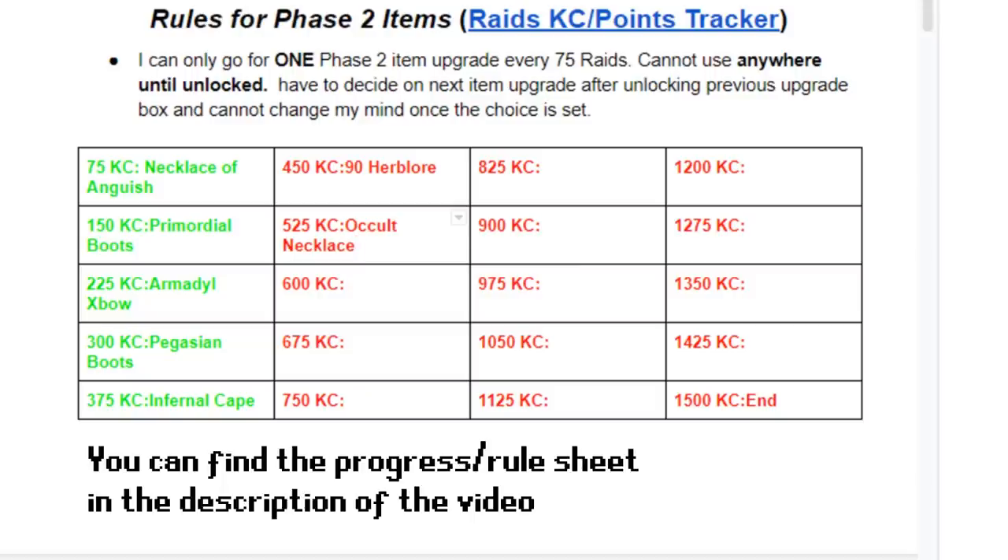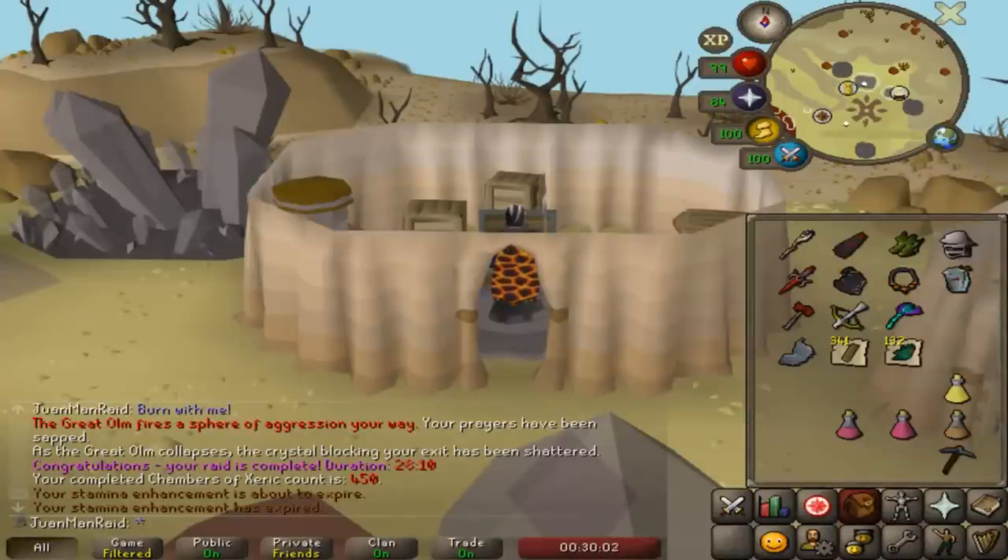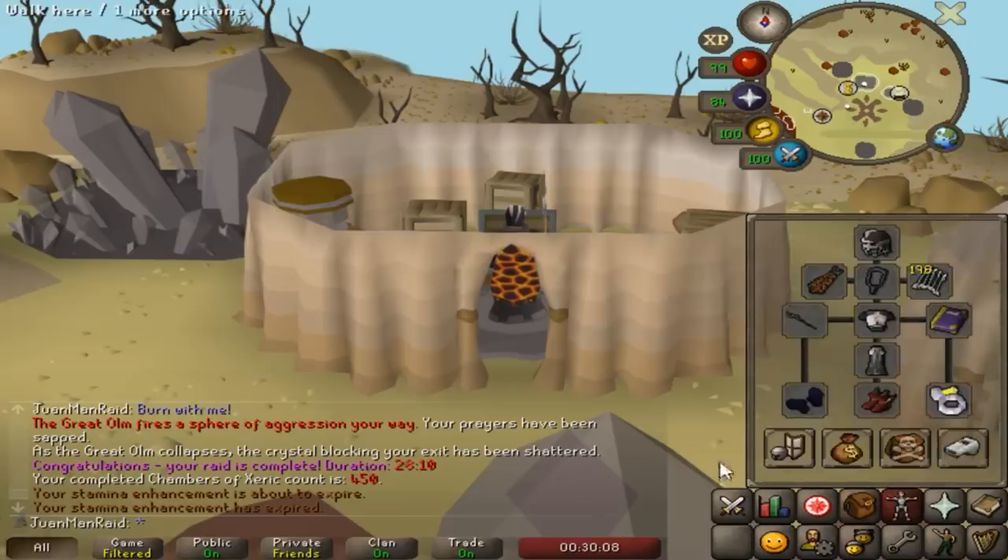Once I get 90 Herblore, I can make Super Combat potions. So I will have the inventory space to actually fit the Occult Necklace into my inventory, no problem. So yeah, that's gonna be perfect.